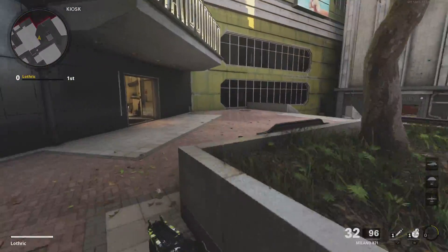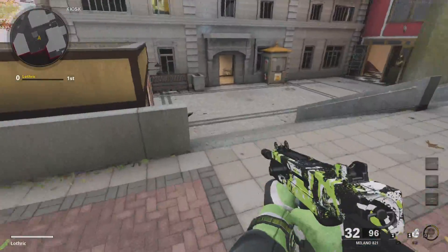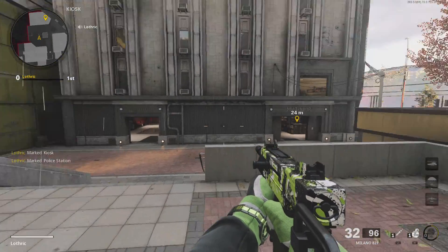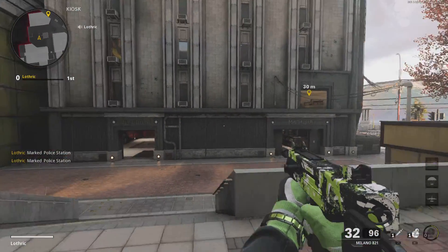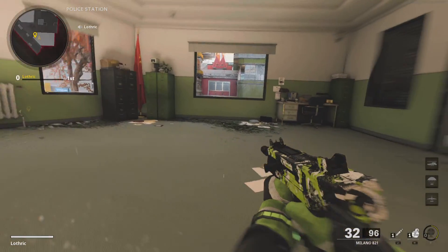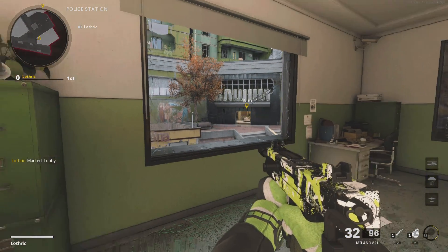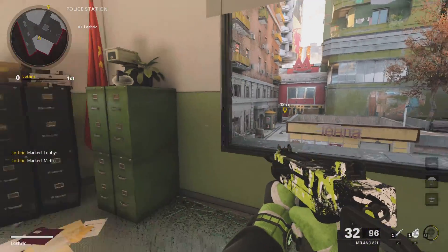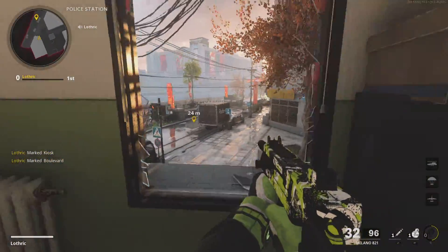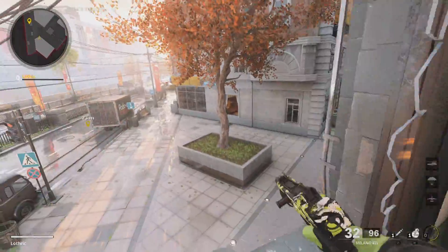This whole top area right here is P2. This building right here we call Police — so you've got Bottom Police down there and Top Police up here. If you're a main AR and we're holding P2, you want to stand here and watch this. That's Plat, this is Apartment, and this is part of Street. If they're coming up on this side, you can say they're coming up left side Police Street.